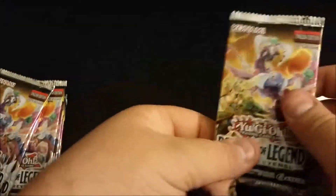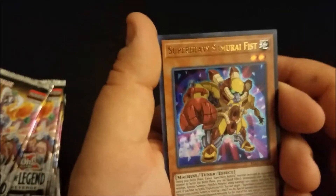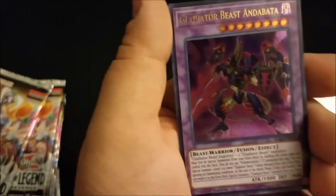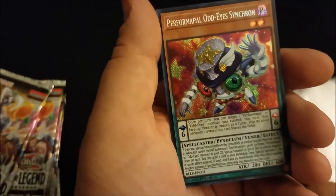I know there's five cards in each pack but they make it so you can't get to them all. Alright, we got Super Heavy Samurai Fist — I actually didn't know he was in the set. Lumina Lightsworn Summoner, a nice pull. Performapal Odd-Eyes Dissolver, Gladiator Beast, a Beta Performapal, and Odd-Eyes Synchron. Yeah, it's just that kind of pack.